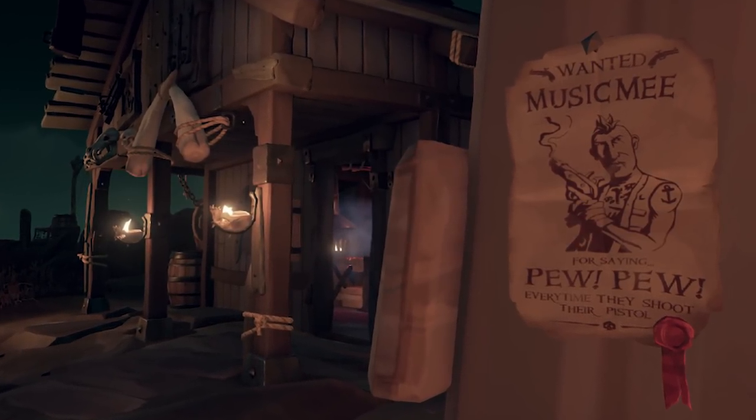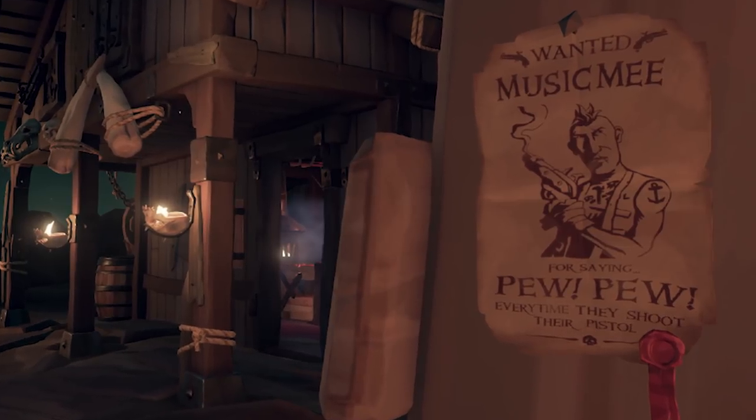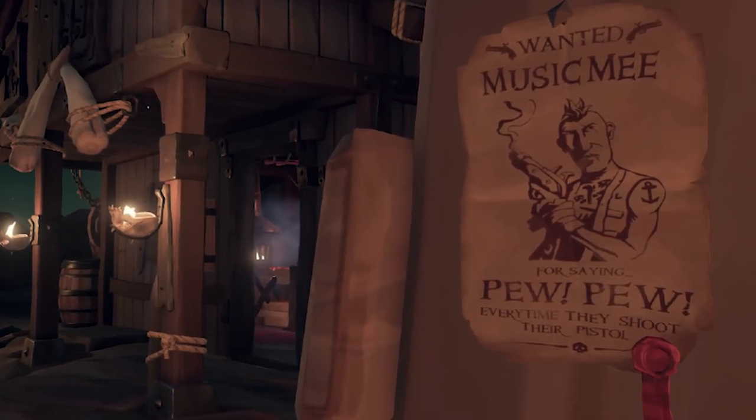Number 5: Music Me. Rare popped a few wanted posters into the game, and player Music Me was one of the community members who had one made as a tribute. Placed on a water tower located at the Dagger Tooth Outpost, you can find a wanted poster for Music Me with the text 'WANTED for saying pew pew every time they shoot their pistol.' Music Me was given this easter egg for not only being a positive and committed member of the community, but also for making a wanted poster generator using gamertags and custom Sea of Thieves inspired wanted reasons.